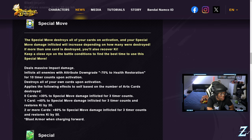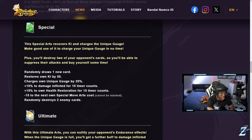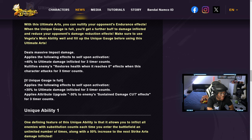His special move deals massive impact damage. The interesting thing is it works like Tag Fours — you destroy your cards to get more damage. If you're destroying two or more cards, you get 60 special move damage and restore ki by 30. It has blast armor and is a close-range type. His green card draws a new card every time, restores ki, charges the unique gauge by 20, and can randomly destroy two enemy cards — so two green cards could wipe all of their cards.